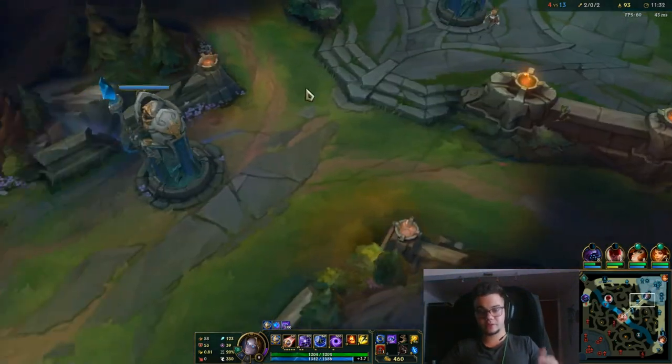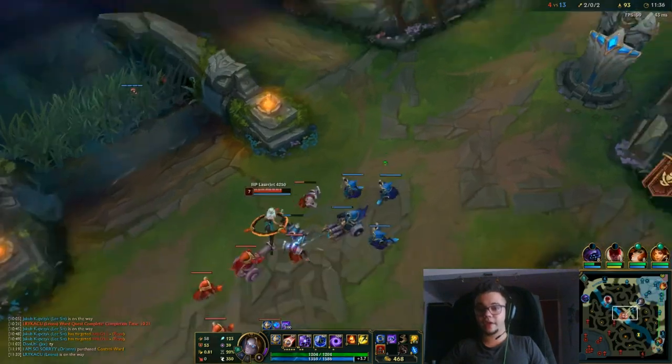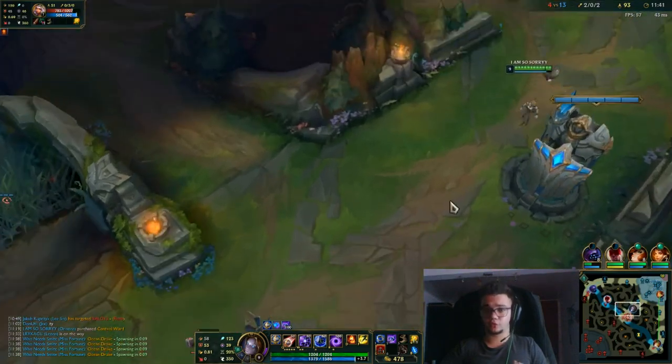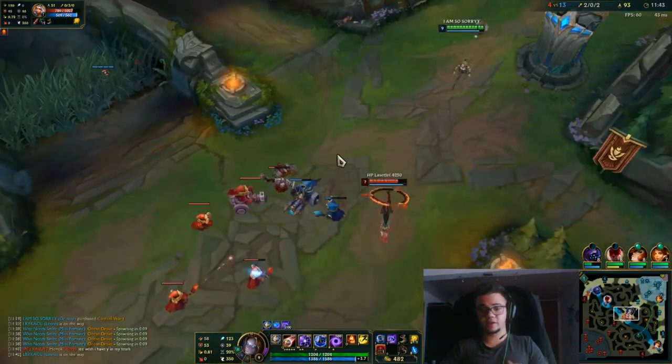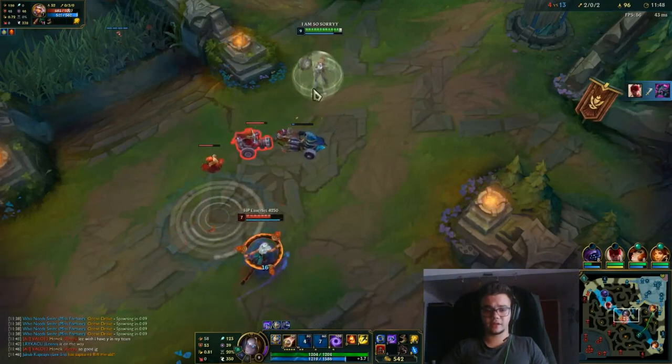Her ultimate basically does that shockwave, an amazing ability that deals a lot of damage. We're going to talk combos too, but the most important thing you can do to surprise lower elo people and even mid to high elo when they have no flash is Flash-Ult. That's the thing I like to do most — I've gotten some amazing flashes on multiple people with ultimates.